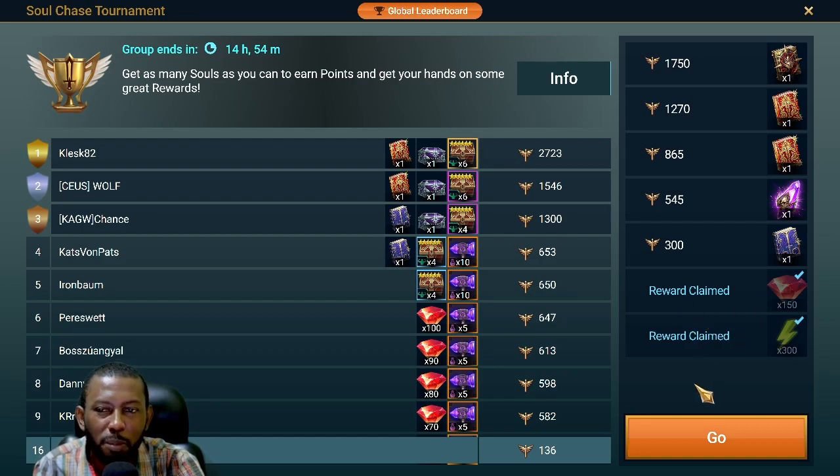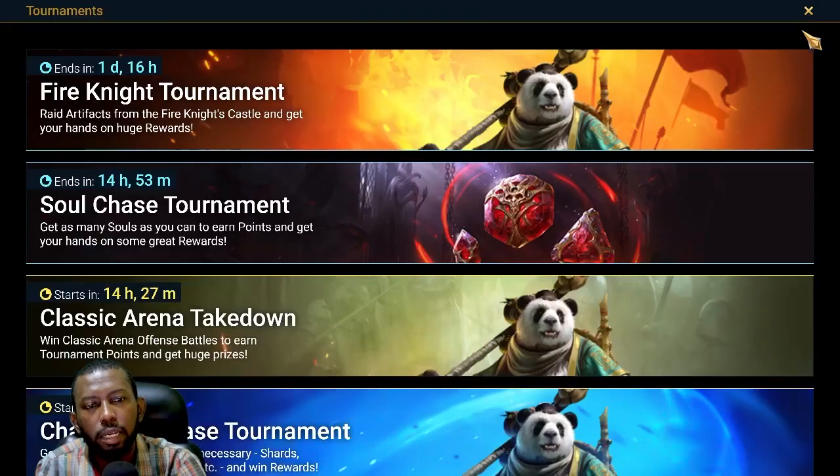I picked up the Soul Chase rewards — it was exciting because I just had some saved souls and summoned them. I didn't get anything special, just a soul for Ugo I think — someone I unlocked a soul for. I wasn't trying for first position, just wanted those bottom resources. It's totally worth it to pull a few — maybe 10 souls — to get those rewards, depending on the quality of rares, epics, or legendaries you get during a soul chase.